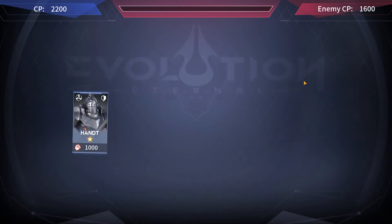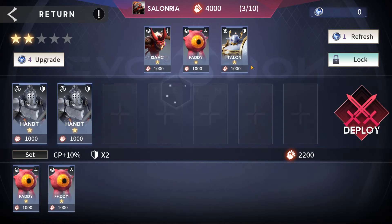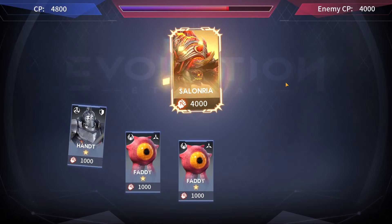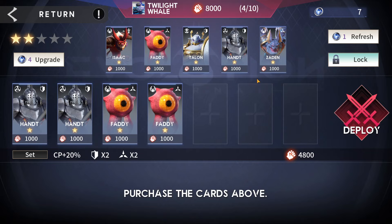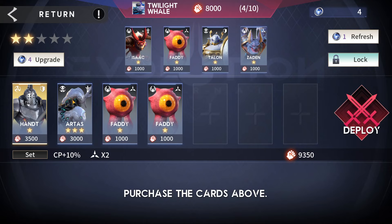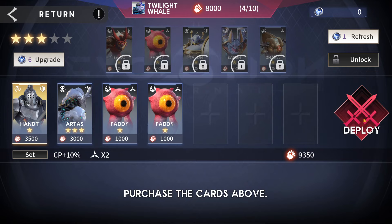We buy two fatties with six bits, lock the store, and win the round. We got another artist from the evolution reward. I want the fatty so we lock it and upgrade the store. I'm throwing caution to the wind here but you really do want to get evolved cards — and we get a Miranda too.